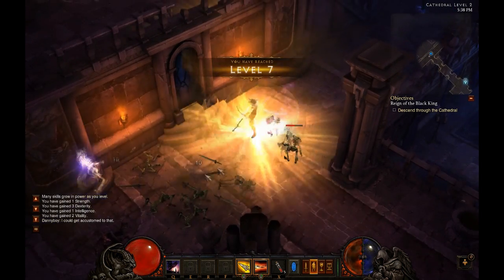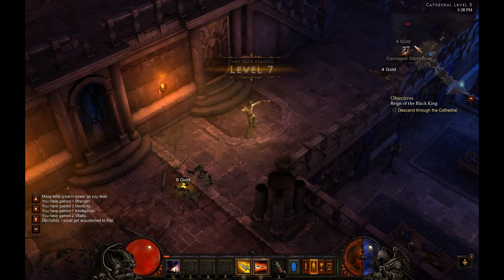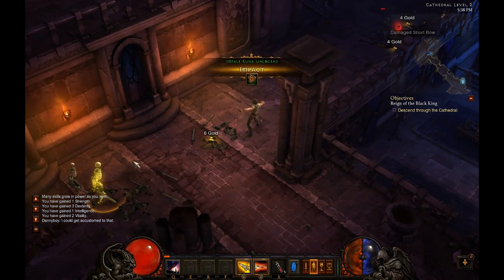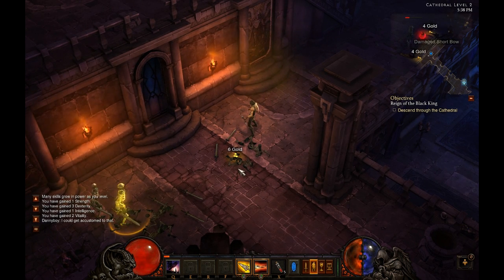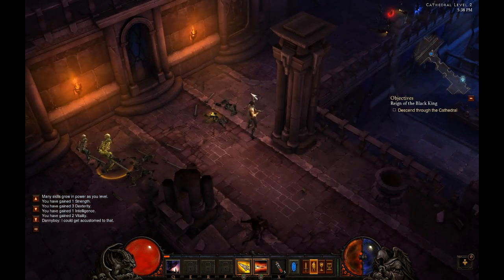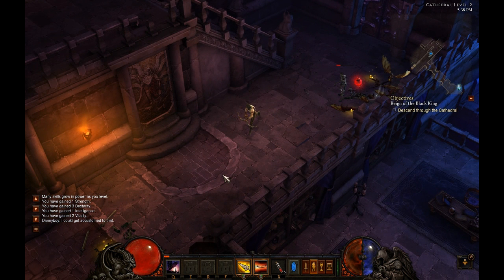So just a continuation of the same old same old. I just recently got Piercing Arrow. I just got Impact, which is the rune that allows your Impale to stun. Unfortunately, as you see, I am shooting and nothing is happening. This is, as I mentioned in my last video, where the servers restarted and my game had a massive lag spike that I could not recover from.